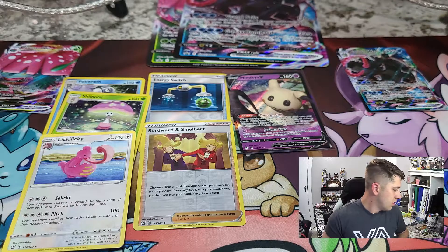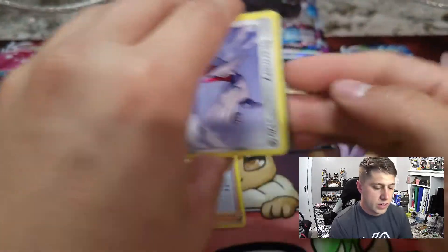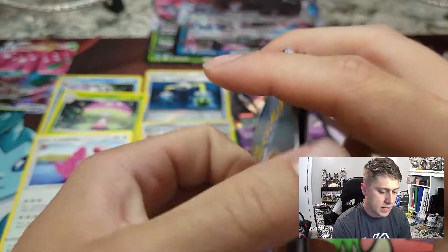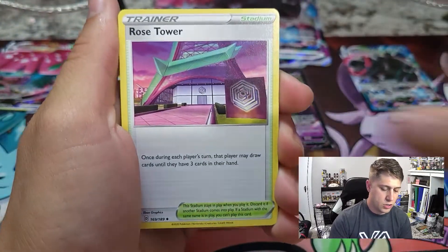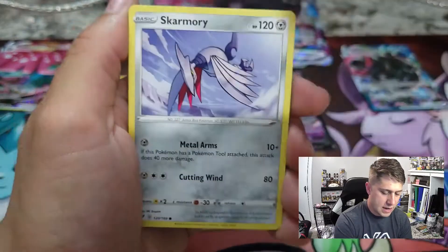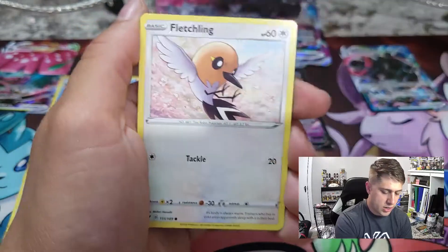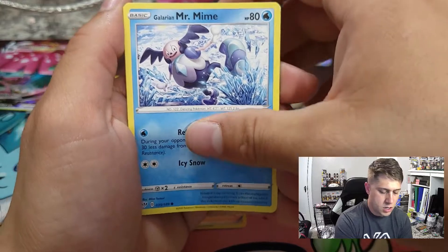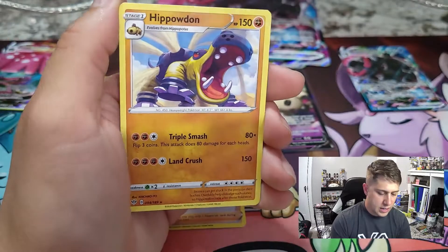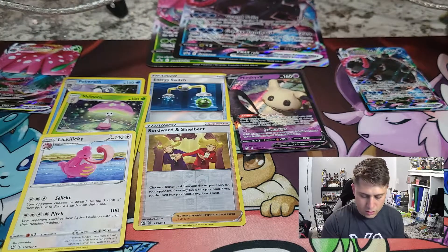Alright, Darkness of Blaze - let's see if we can get one pull out of here, that'd be nice. Good luck to whoever got that code card. Steel energy, Rose Tower, Stonjourner, Indeedee, Mad Party, Skarmory, Pansage, Fletchling, Galarian Mr. Mime, reverse holo, Morgrem, and for the rare we've got an Eelektross non-holographic.